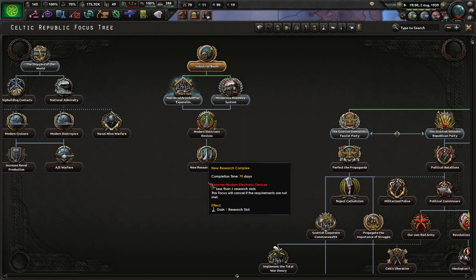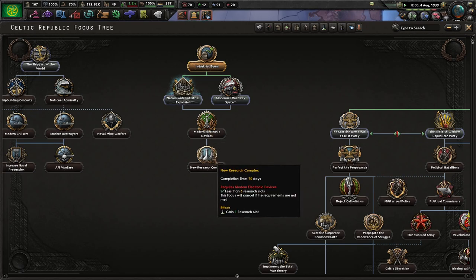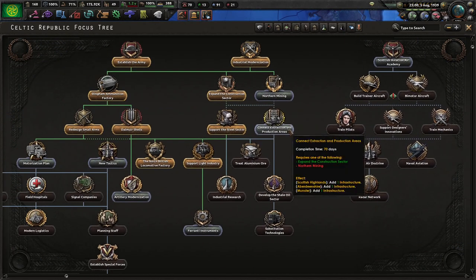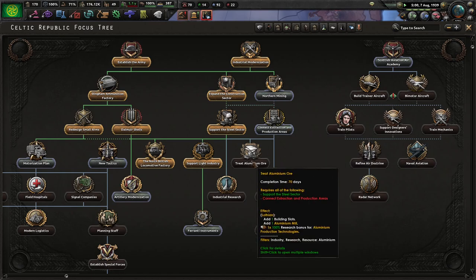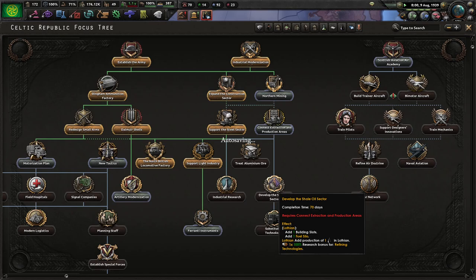I'm going to complete the industrial boom focus tree to get the bonus. The electronics bonus is nice, but this extra research slot is going to be really handy. After that I'm going to go down here for the extra infrastructure so I can unlock this - an extra aluminium mill, which we really do need, and then these would be nice to get afterwards.